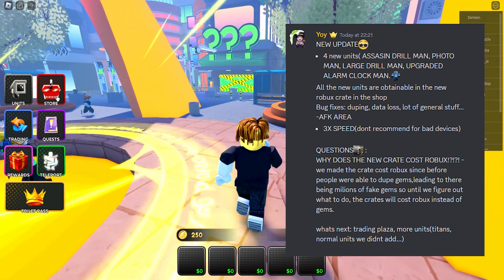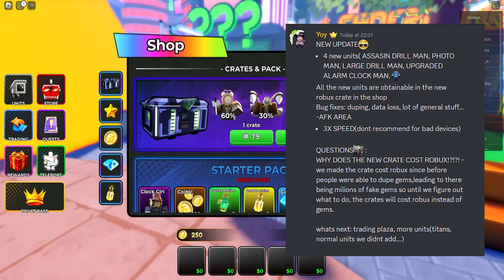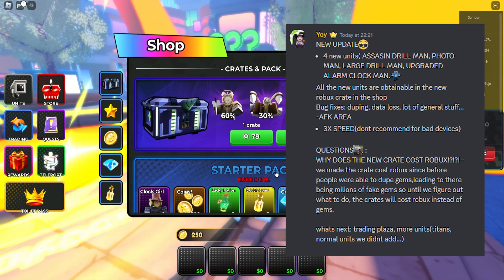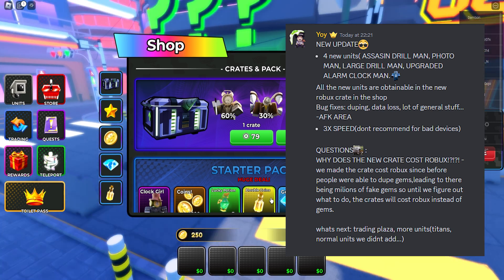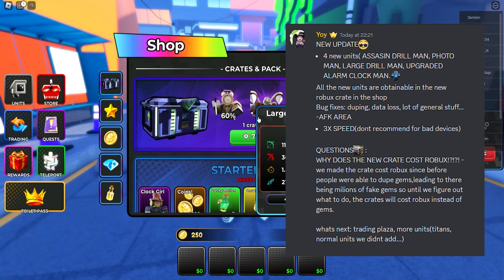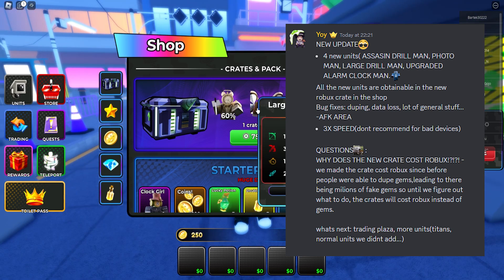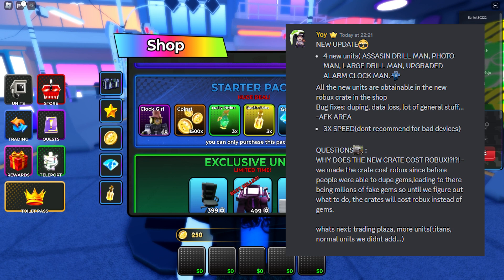Let's take a look in the shop. There's a new robux crate — as you can see, these are all the new units. I'm going to be giving away 20,000 robux in today's video because we hit 22k subscribers. With the robux you can buy all of these units. One crate costs only 79 robux, and 10 crates cost 700 robux.